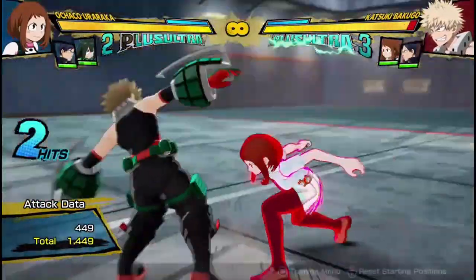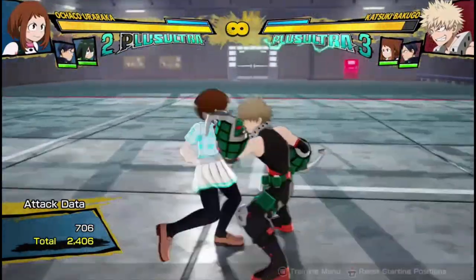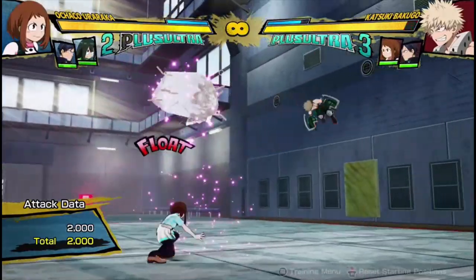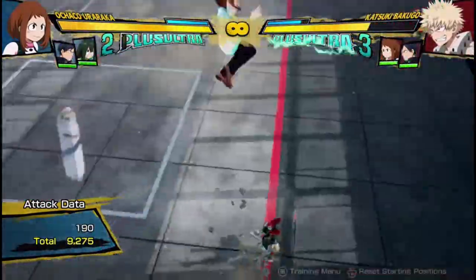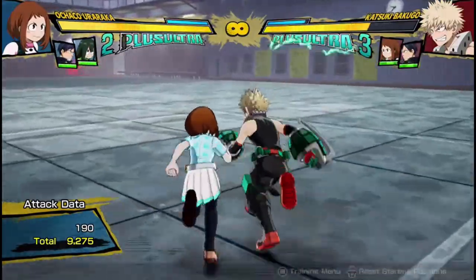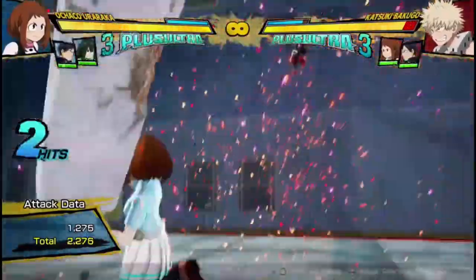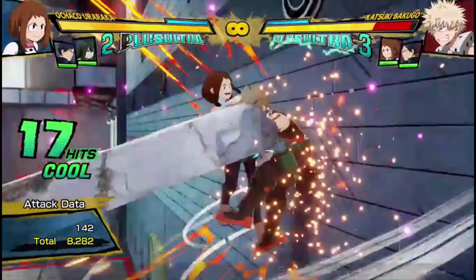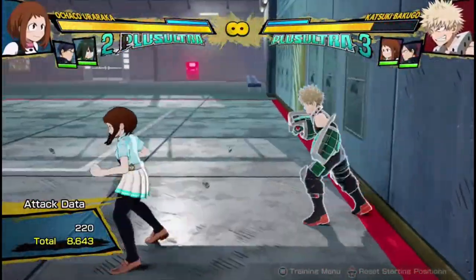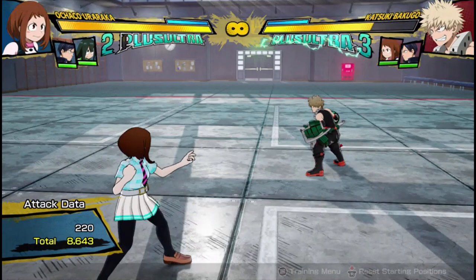Essentially, Uraraka is just a great combo character. Even when the opponent is blocking, the armor move hits and is very hard to react to — you can hit with tons of damage from one unblockable move they didn't react to. If you think they're going to sidestep the unblockable, go into the Meteor Rush and dash cancel out of it. Anyway, sorry this has been such a long one — Uraraka is just a really interesting combo character and I find her very fun to play. I hope you guys enjoyed, and I'll see you in the next one. Bye!